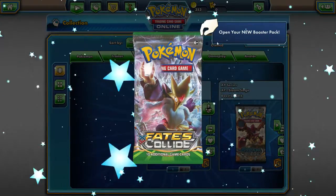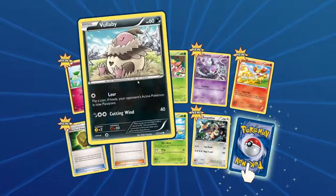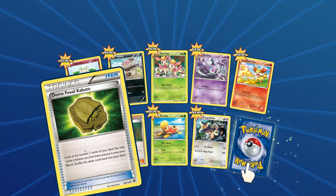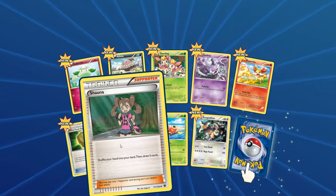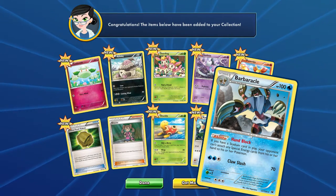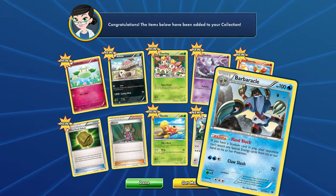Another Fates Collide pack. Got a Cottonee, Vullaby, Deerling, Gothita, Fennekin, Dome Fossil Kabuto — look at the bottom seven cards of your deck, you may put the Kabuto you find there onto your bench, shuffle the other cards back — Shauna Trainer: shuffle your hand into your deck then draw five cards. Shuckle, Kangaskhan, and Barbaracle — 100 Water type. Hand Block: if you have a Stadium card in play, your opponent can't attach any special energy cards from their hand to their Pokemon. Two Water and a colorless, Claw Slash. Pretty cool.